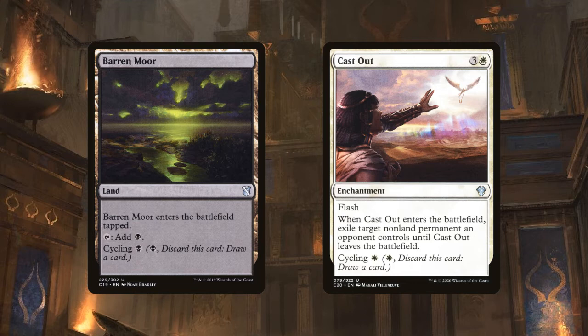Already have more lands than you need? You can pay a black mana to cycle Barren Moor, so you discard it to draw another card. Cast Out is an enchantment that exiles a permanent for three and a white, but if you don't need the removal right now, you can instead cycle it for one white mana.